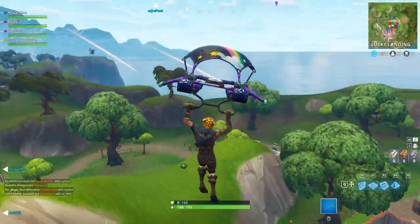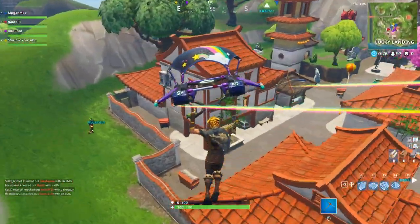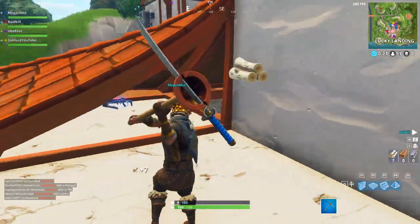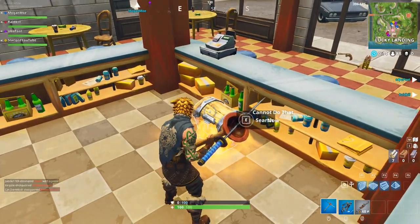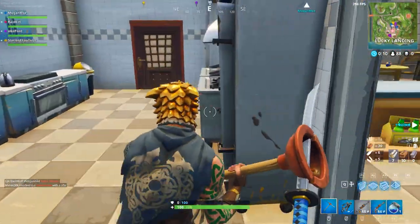Hey, what is up everybody? My name is Starlords. I hope that you're having a fantastic day. In today's video we're actually going to be looking at the brand new assault rifle weapon in Fortnite Battle Royale, which is called the G36C — I believe that's what it's called, correct me if I'm wrong in the comment section below. This is a brand new assault rifle that is going to be in Fortnite Battle Royale sometime in the near future.